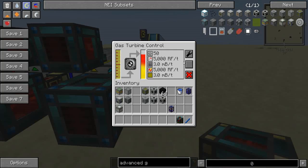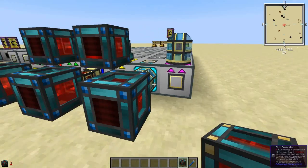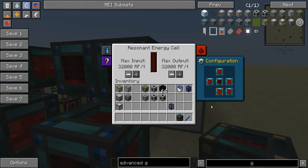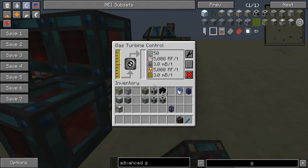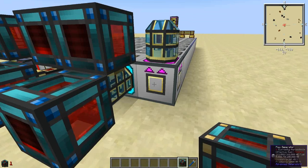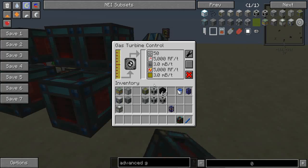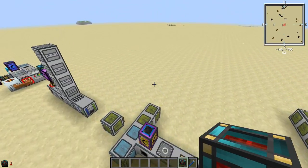Let's put another output on top — and look: 64,000 RF. So basically it's limited by your cable, not the output of the machine. We just drained that whole 50 million RF buffer in less than a minute. So it works pretty well and it's pretty cheap — it doesn't require a lot of special materials.